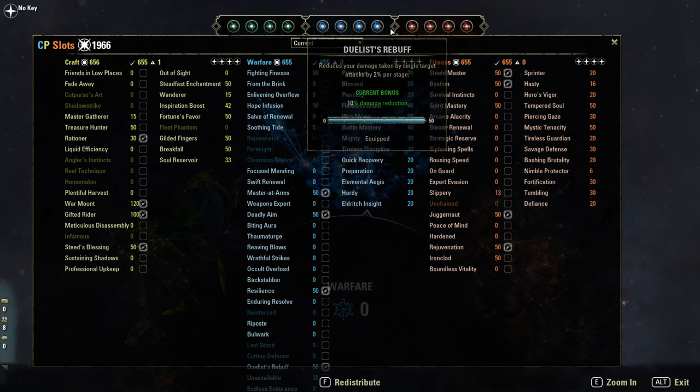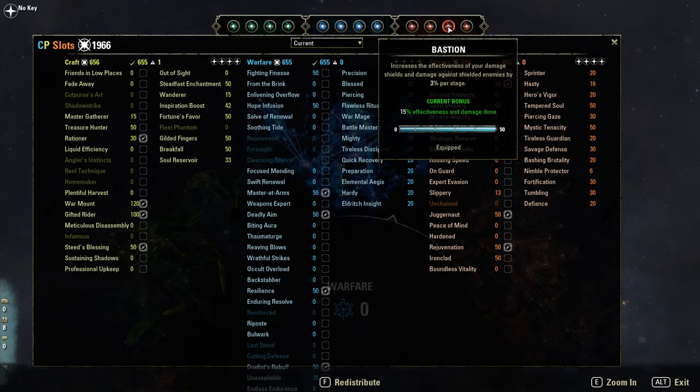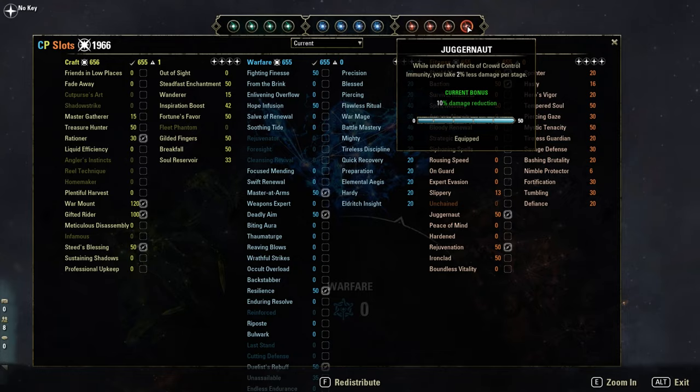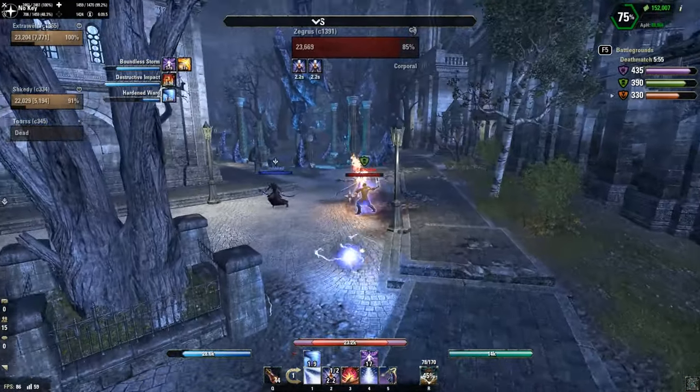Red CPs: Rejuvenation, Shield Master to reduce our shield cost, Bastion for bigger shields and more damage against shielded targets, and Dragonhood for 10% damage reduction — and CC immune.